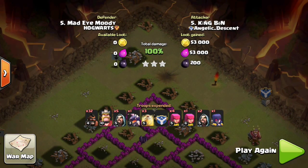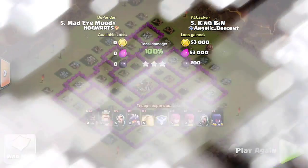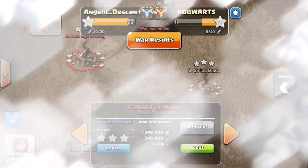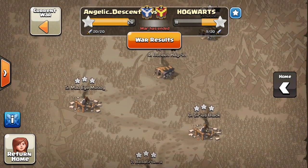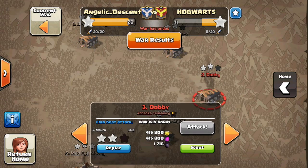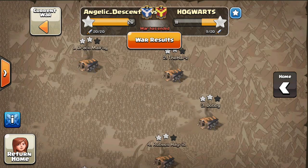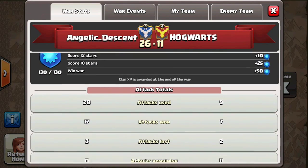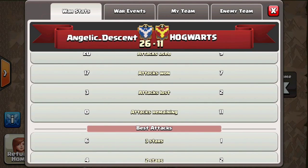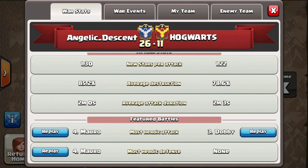That was another very good attack from King Ben in our clan. He's sort of a hog specialist — two wars in a row now with hog three-stars. We used GoWiPe on most of the other bases to get two stars. Looking at the stats, we won 17 of our 20 attacks.